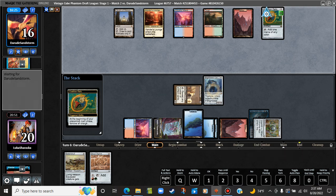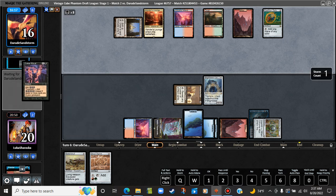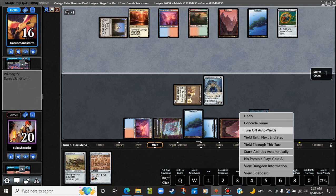We're just going to yield until the end step. They know exactly what cards we have in hand. What you got? Ooh, Cabal Ritual? Okay. Alrighty — let's see what the opponent's doing over here. They're taking some time to sequence. This is only game one, and we're about ten minutes through it.